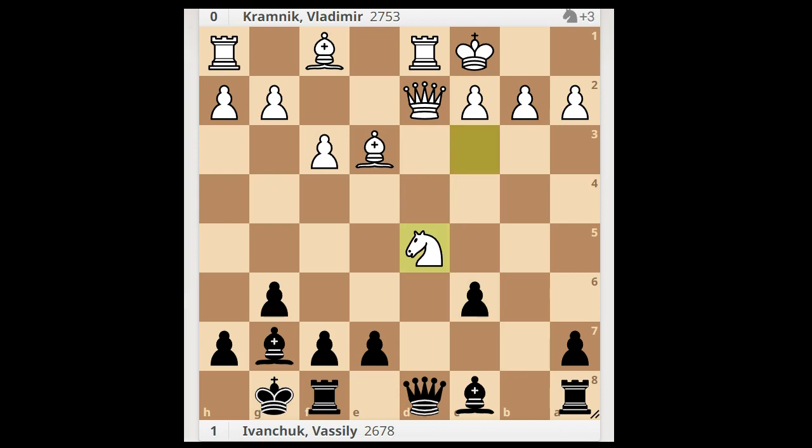For Nxd5, please see the game Griga and Janu played in 2005. Back to our game. Bd4, e5, Bc5, attacking the rook.